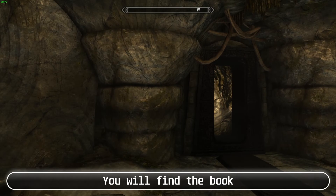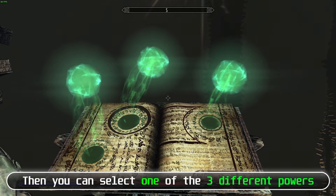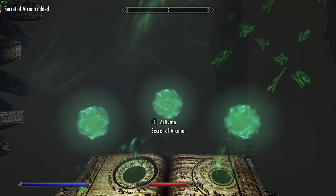After the boss fight and deciding the fate of Ralis, you will find the book. Read the book and clear that area — the area is dark and you have to use a light source to not take damage. You will find the book at the end of the area, then you can select one of 3 different powers. Secret of Arcana is one of them.